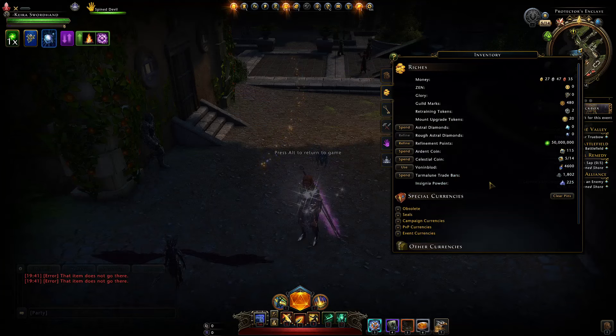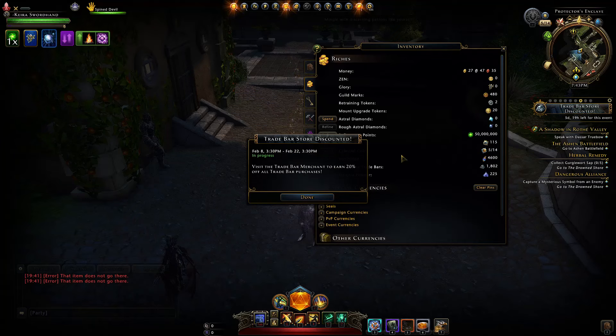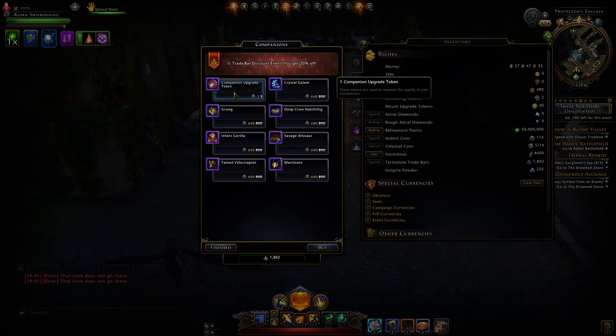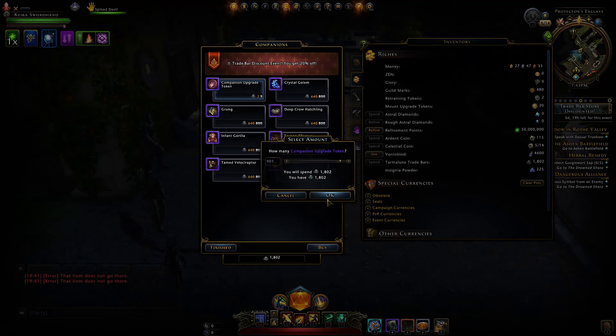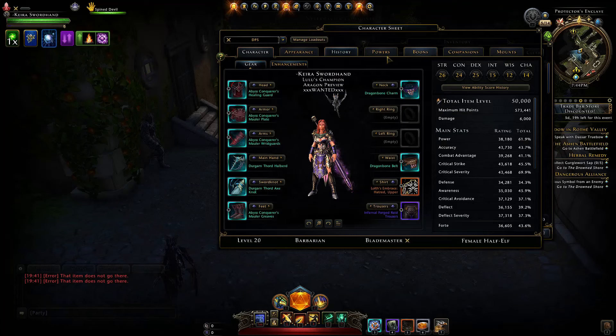This event allows you to spend trade bars to get companion upgrade tokens — just two trade bars per token. We can buy a total of around 901 upgrade tokens, give or take, which should be enough to upgrade three epic companions to mythic.